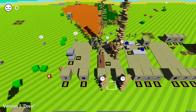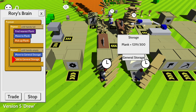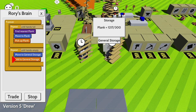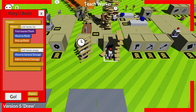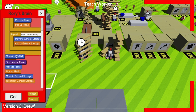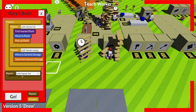I think they might be bugged. Let me try stop, teach, go — add to general storage. Why can you not add that? Let me take the plank and put it back. Why can you not do that right now? That seems kind of scary. I'm going to make Rory stop and teach him to pick up the plank. Let's leave this entire section and put it in the general storage.